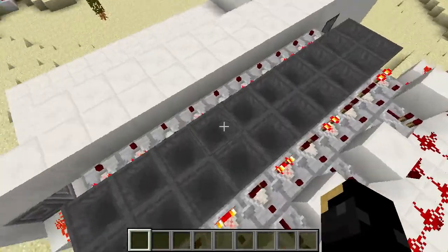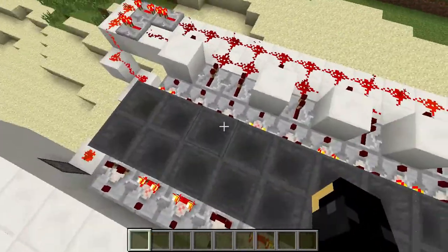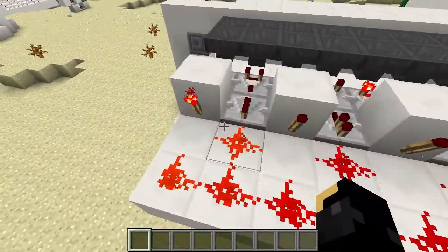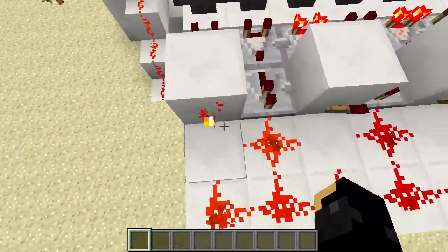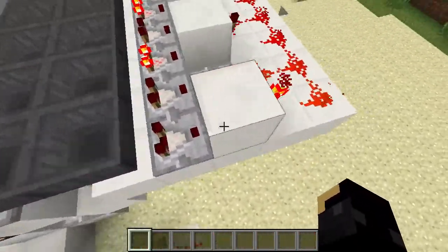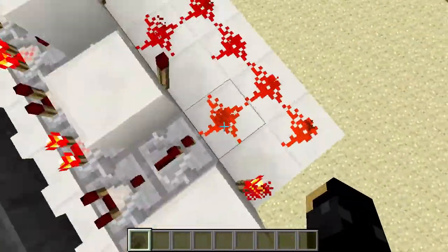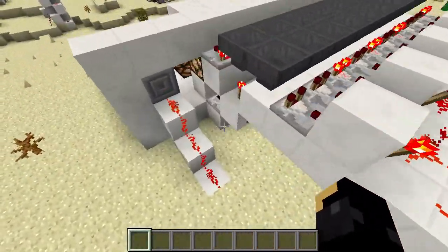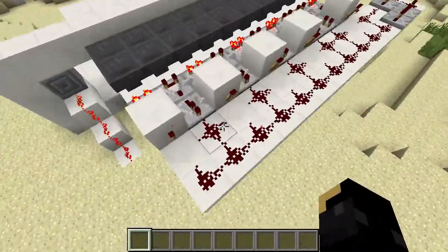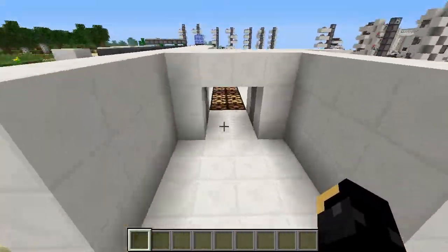Now obviously each one of these is basically a binary — either left or right — so it's either giving an output or not. All the ones around here that are meant to be not active have a torch, so that we're reversing the signal, and any that should be active just have a direct line running out of them. So once we get the correct combination, just turn that one off, this line deactivates and we can open the door.